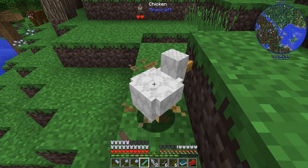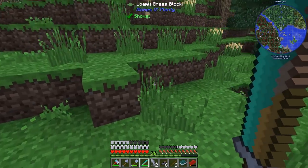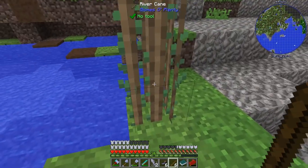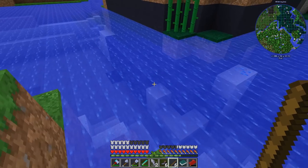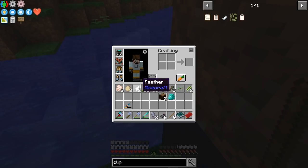Okay, feathers - there's some ducks, let's go get some feathers. There we go, feathers. So feathers and ink. And now the last piece of the puzzle is sugar canes. This is the stuff right here - river canes, fairly sure it can be turned into paper. Here we go, some vanilla reeds. Yeah, sugar canes.